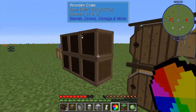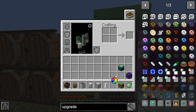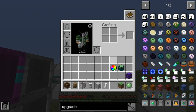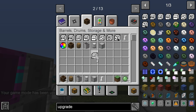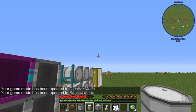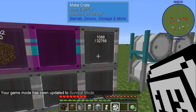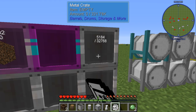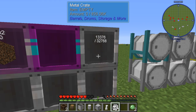Wooden barrels and wooden crates can't be colored. Now let's see how many 1k upgrades the metal crate takes. We're at 4.1k to start, and after loading it up we hit 69k — let me count the upgrades: that took 32 total.